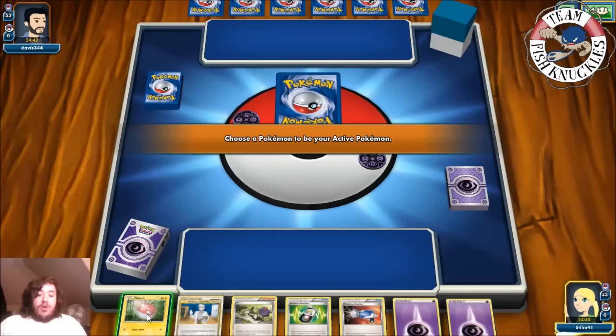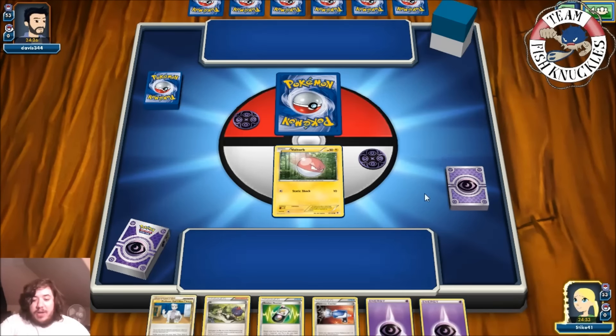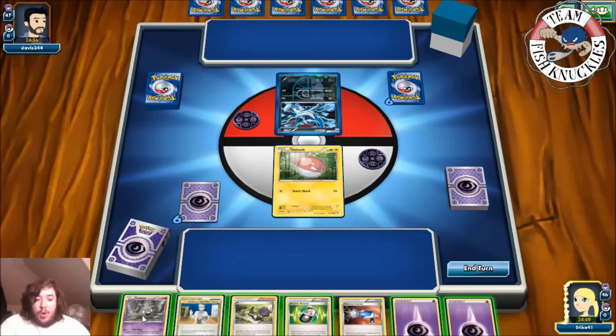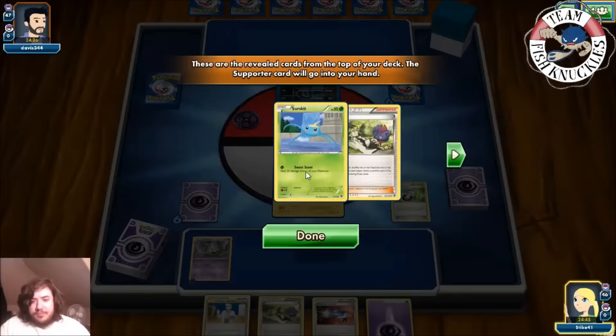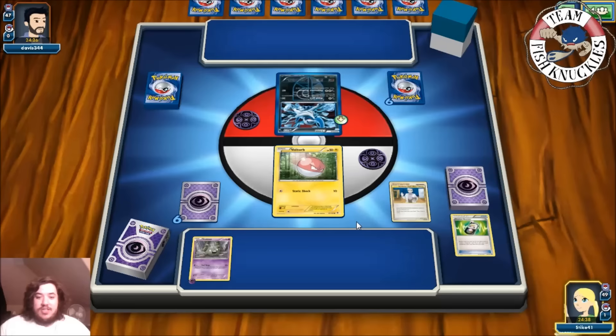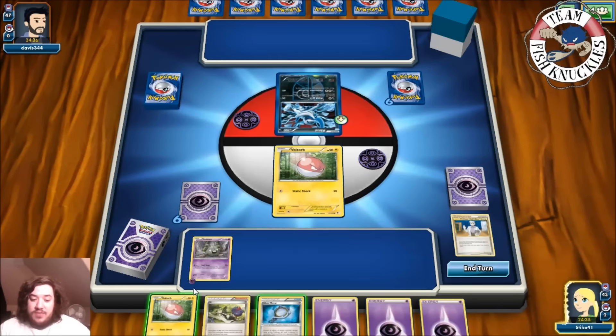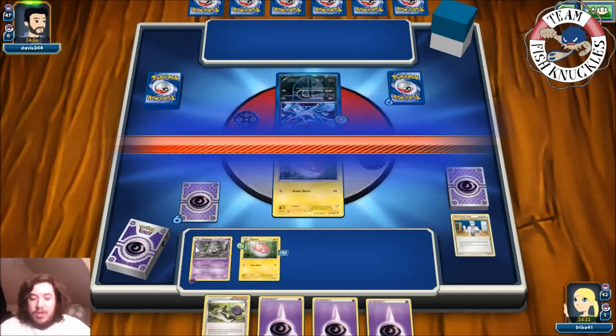We got a Voltorb, an energy, and Professor Oak. I'll play the Random Receiver first. If the opponent puts down another Pokémon I'll try to Catcher it up. It looks like they're not going to put one down. We top-deck a Trubbish — a Random Receiver grabs the Oak. We put down another Voltorb, attach a Silver Mirror to it, and end our turn.